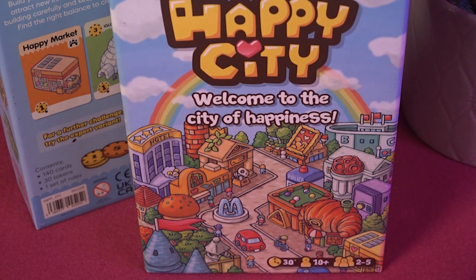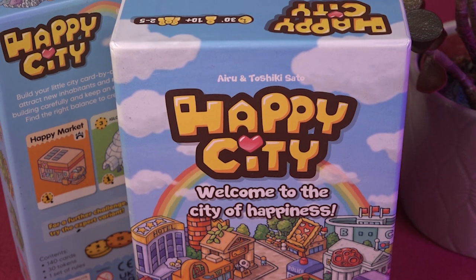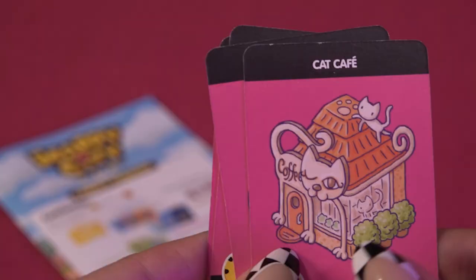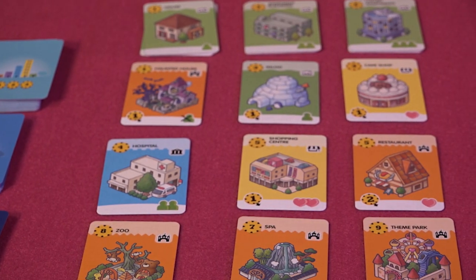If you love Machi Koro but want a scaled-down budget version, then let me introduce you to Happy City. This delightful little city builder sees you appointed mayor of a town and you must fill it with things to attract residents, make them happy and earn yourself a little bit of extra money. Because without cash in the bank you'll struggle to get the brand new sweets factory that you so desperately want. The artwork is adorable and whimsical, full of things like cat cafes, theme parks and haunted mansions. It's a great family option with two game modes to scale complexity each playthrough. Happy City has a quick runtime, making it the perfect thing to get to the table if you want a quick dose of happiness.